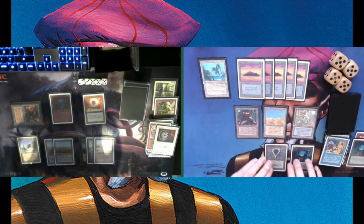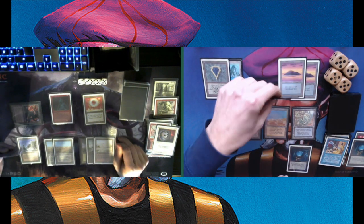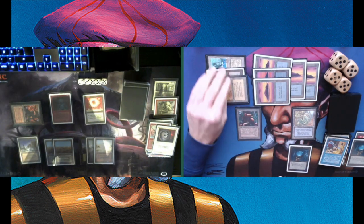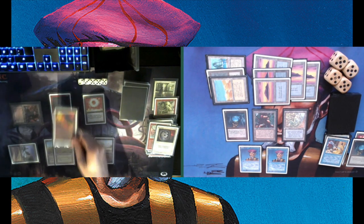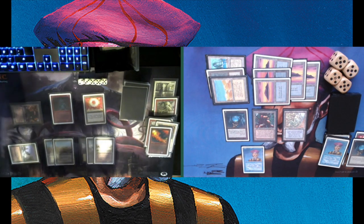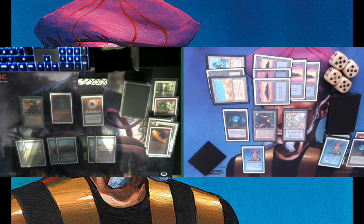Playing another Island — I've got a lot of lands. Tapping six — will we see a Mahamoti Djinn? No, we see a double Timmy, two Prodigal Sorcerers on the board. Pretty nice. Chris has a full grip of cards. A Red Elemental Blast takes care of the first Prodigal Sorcerer. Then a Lightning Bolt on the second one — I try a Blue Elemental Blast to protect it, but there's a Disintegrate. Three Prodigal Sorcerers already in the graveyard — not great for a pinger deck.